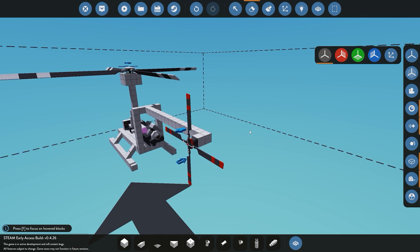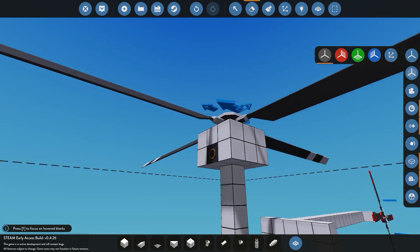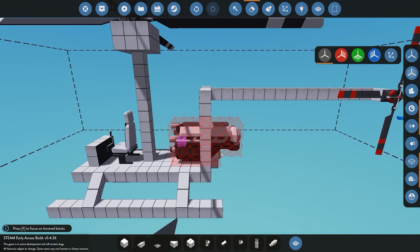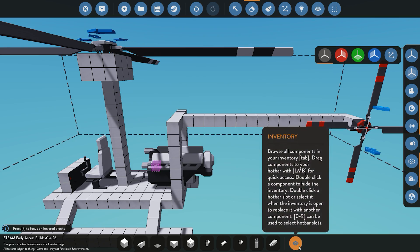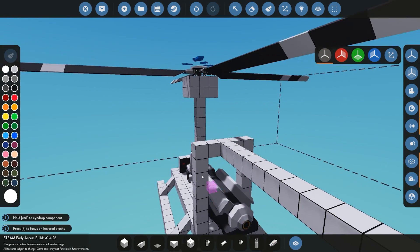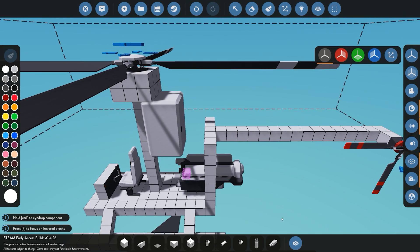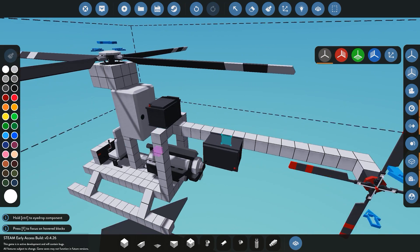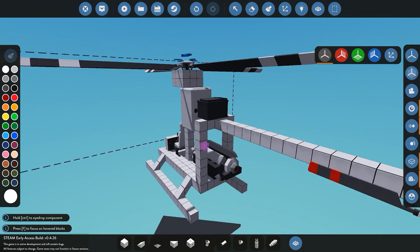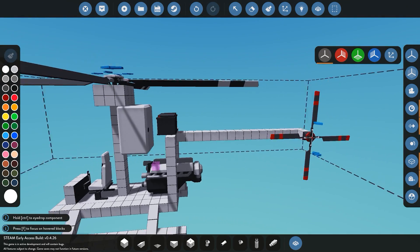We'll disable the x-plane so we don't place it on both sides. The input for the tail rotor is underneath, and for the main rotor it's at the front. Now that we've got the engine, pilot seat, and rotors placed, we also need a fuel tank in advanced mode — we'll place a large fuel tank wherever there's space. We also need a battery, which we'll place nearby. Keep in mind that for a helicopter you want to keep your center of gravity right in the center — leaning either side will cause issues when flying.